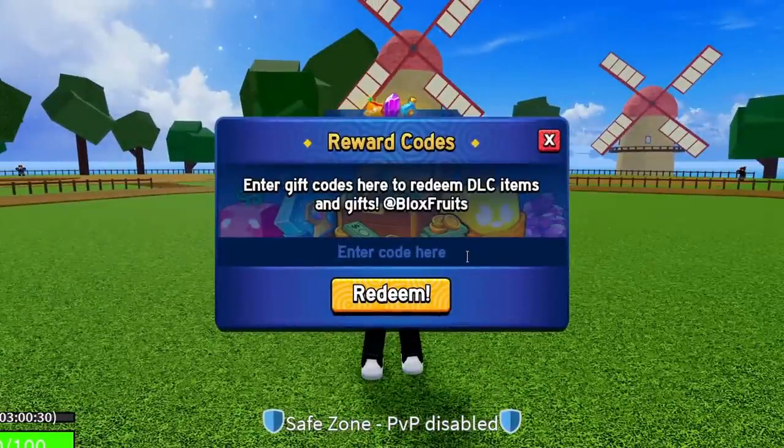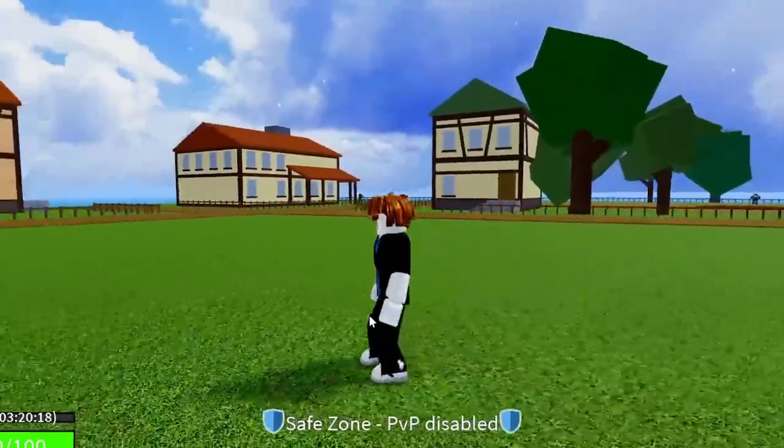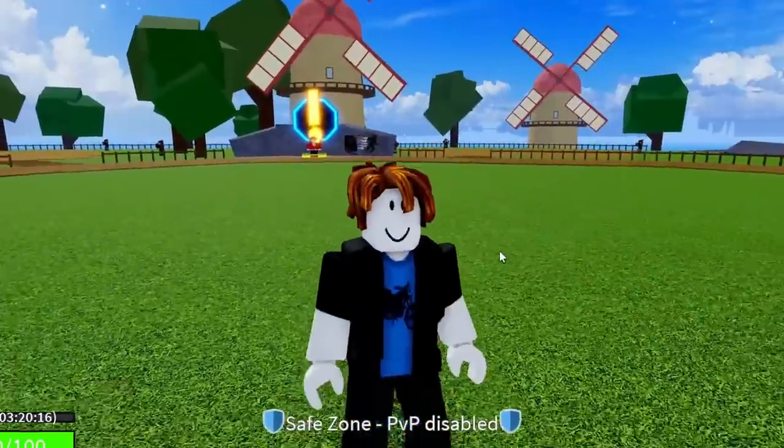The next code is STARCODEHEO — S-T-A-R-C-O-D-E-H-E-O. Redeem this code — success, still working. That gives you 20 minutes of double XP.